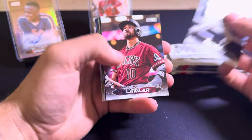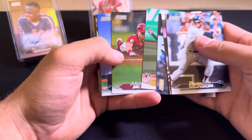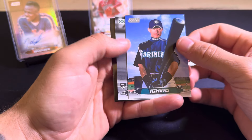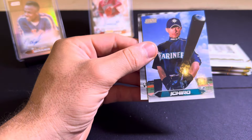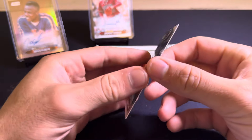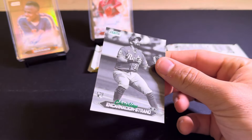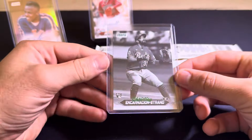Got Thurman Munson. Jordan Lawler — rookie. Oscar. Zach Gelof. Matt McLain. Got an Ichiro — what a photo that they use for Ichiro. Looks like some sort of black and white. It's a Christian Encarnacion-Strand — another guy that kind of follows me. And that is not numbered; it has like a green foil to it. Have to do some research on that. Cool looking card though.